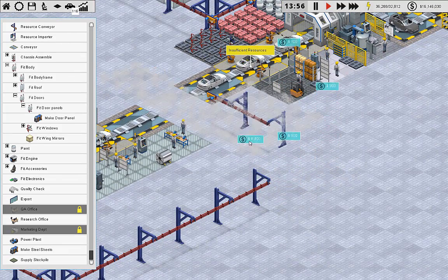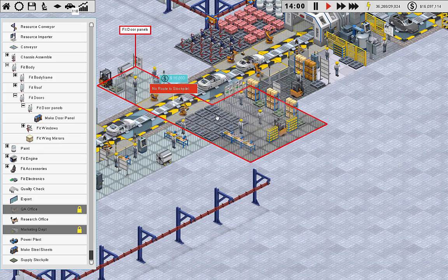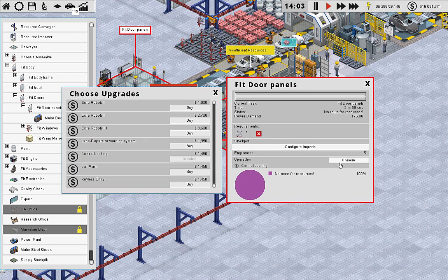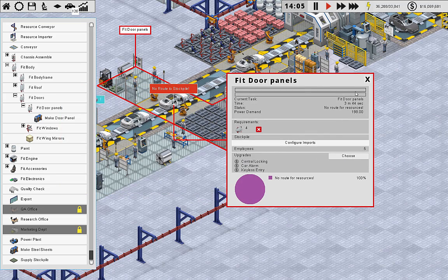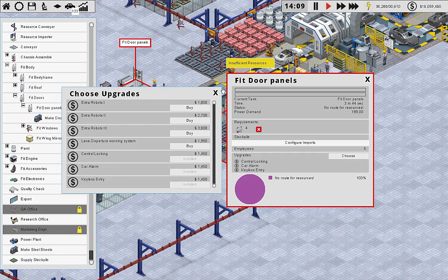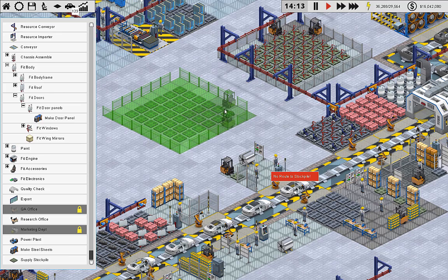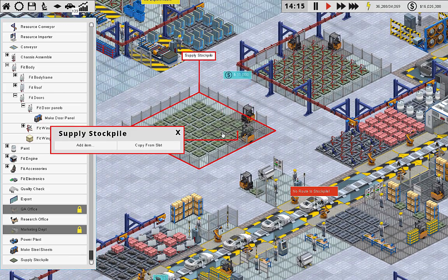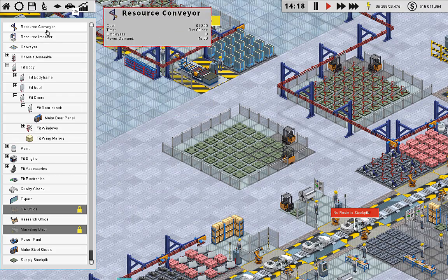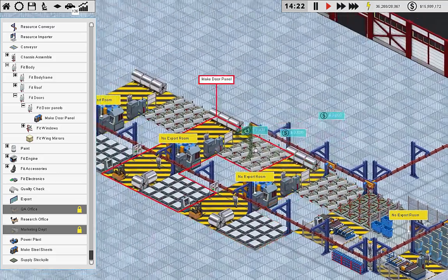Now I'm going to take door panels off — configure, choose. This one had central locking, car alarm, and keyless entry on it. I didn't have the lane departure on this one so it shouldn't change too much. Now we're going to want another stockpile for door panels — add item, door panel, max it out. Resource conveyor right there — here, here, and here.